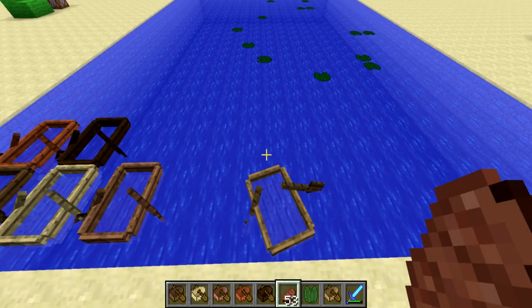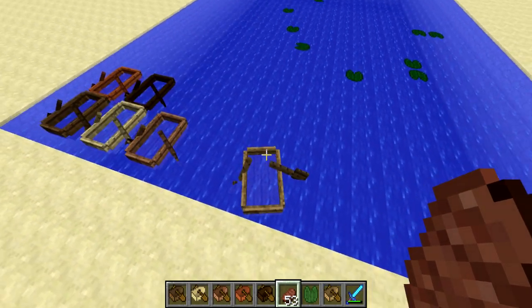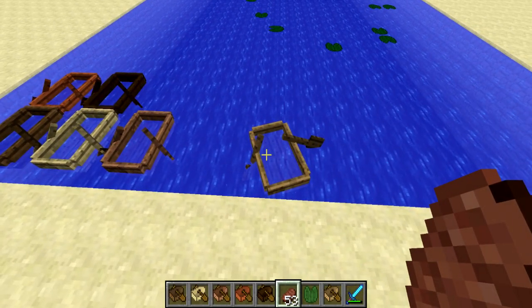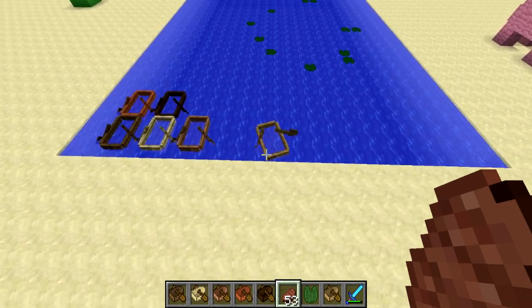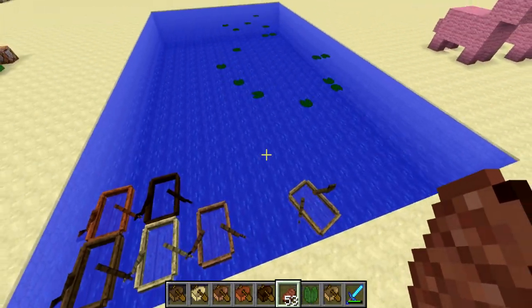Welcome back, Seth Bling here. Today Mojang released Minecraft Snapshot 15w41a, and there are two features in particular that I want to talk about because I think a lot of people are going to go nuts over them. One is they've changed boats completely, and the other is wings.